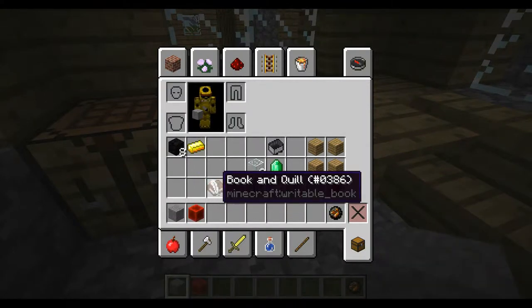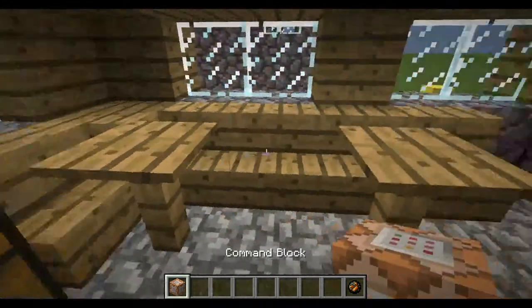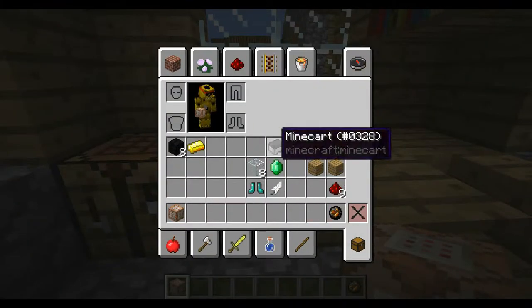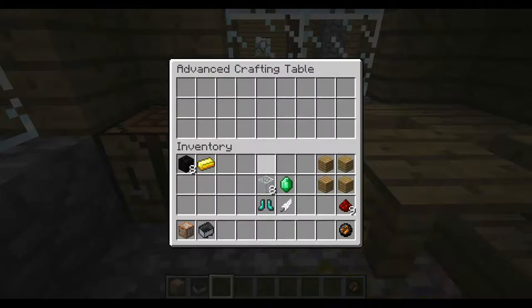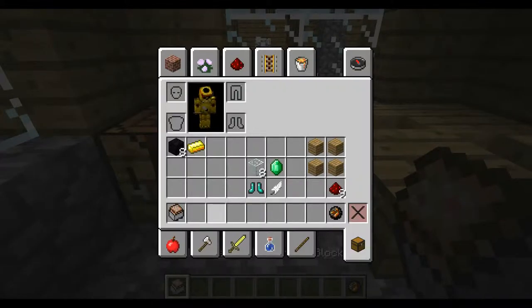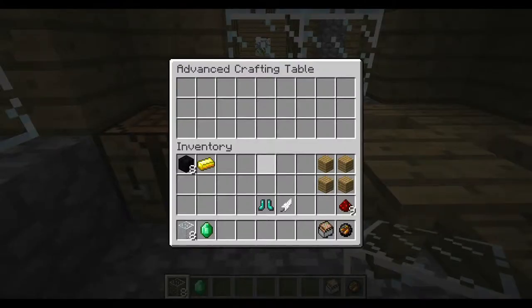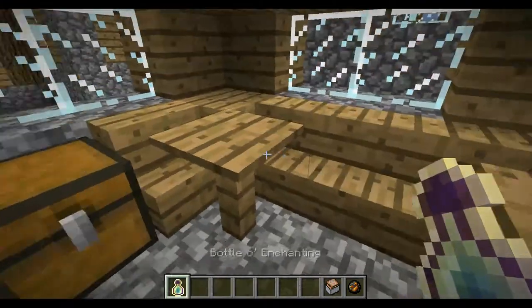There is a lot more than that. Like if you put some stone, a block of redstone and a broken quill, you can get a command block. And if you combine that command block with a minecart, you get the minecart with a command block. But last but not least, if you put 8 things of glass and an emerald, you get a bottle of enchanting.